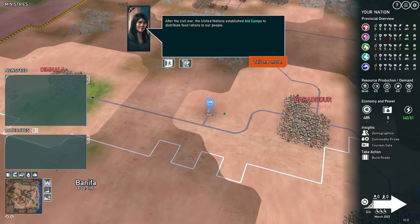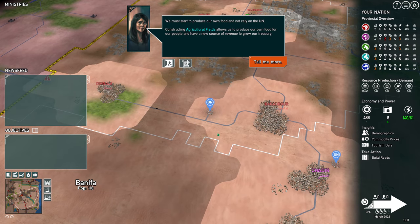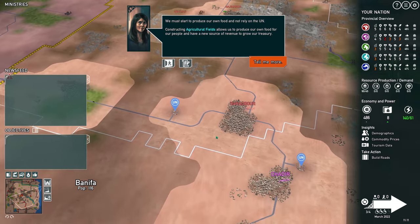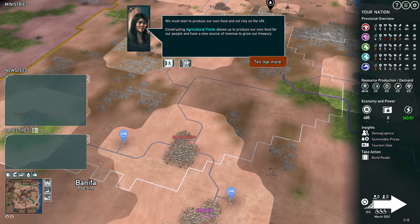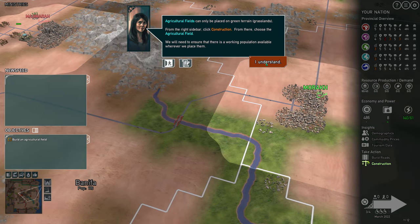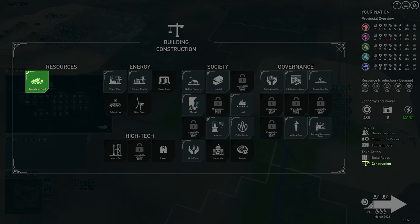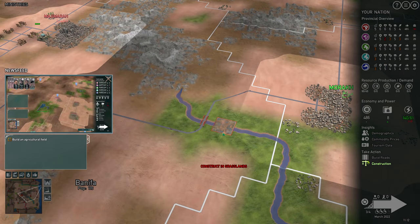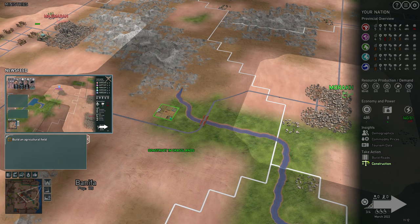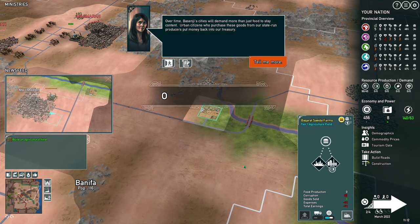After the Civil War, the United Nations established aid camps to distribute food rations. We must start to produce our own food and not rely on the UN. Constructing agricultural fields allows us to produce our own food. Agricultural fields can only be placed on green terrain. From the right sidebar, click Construction, then choose the agricultural field.